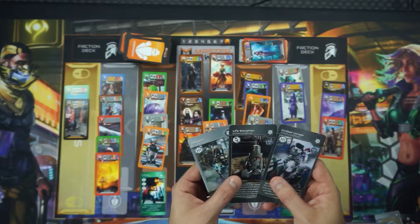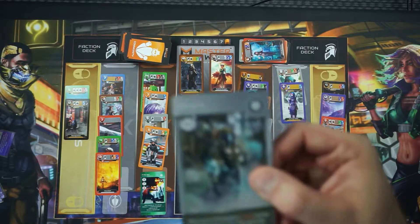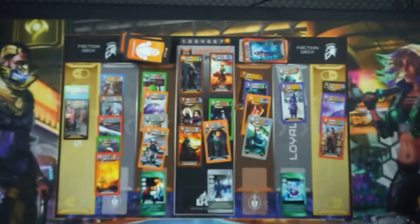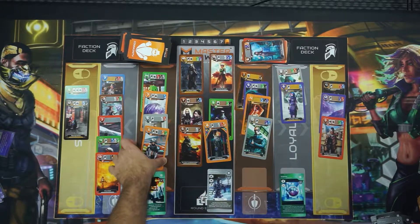Then you're going to decide which makes the most sense. Well, in this case, in looking at the board, Next Jenna makes a whole lot of sense because Next Jenna is going to move up to three orange cards. So I'm going to play Next Jenna and because I have a Serenity icon on the board, I can do the following.